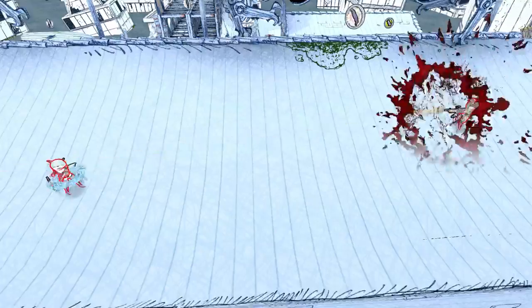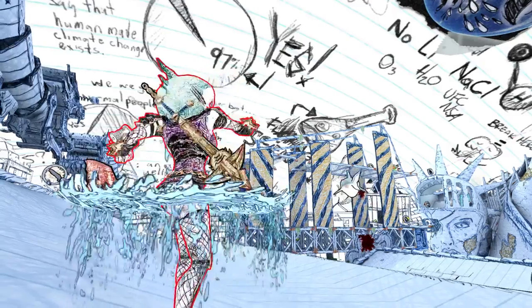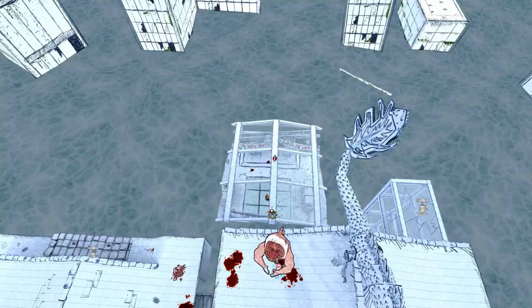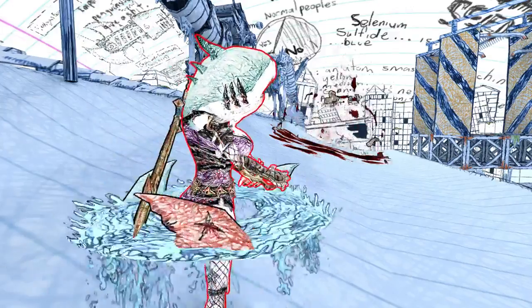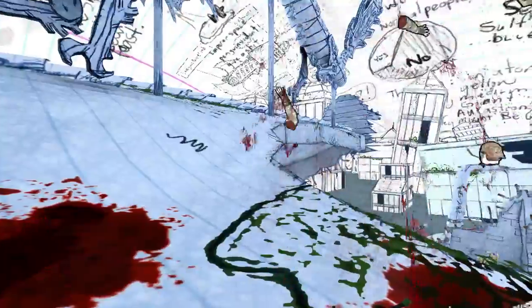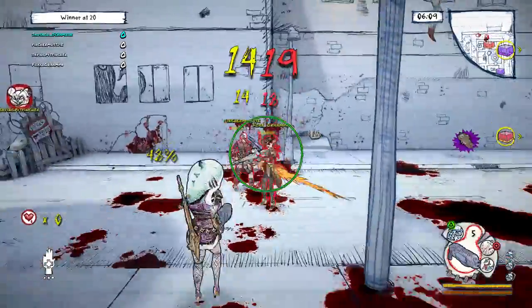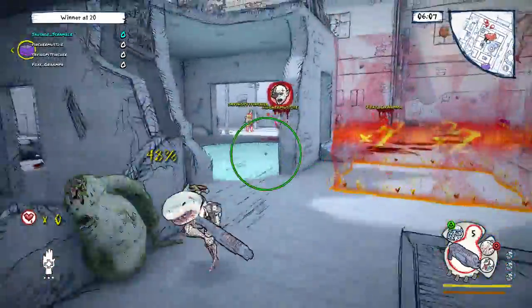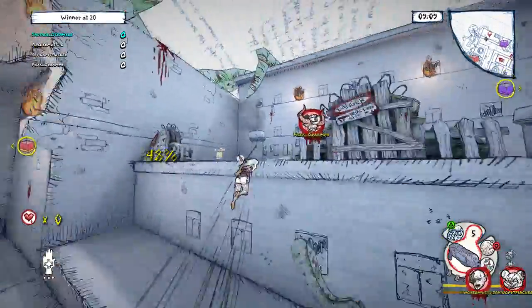Ninja can also fire sharks as missiles. The first two sharks are blue and fire straight, doing pretty decent damage. The last shark, which is a huge red shark, has a lob to it — a bit of a harder weapon to hit with, but it does substantially more damage than the blue sharks. Ninja also has a passive move called Blood in the Water: whenever she drops below 50% health, she's automatically able to identify enemies on the battlefield who are also weak.